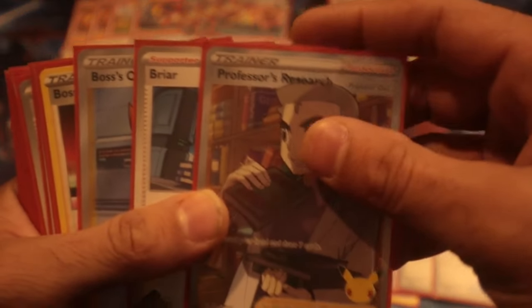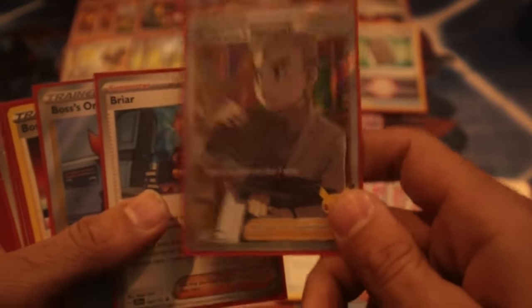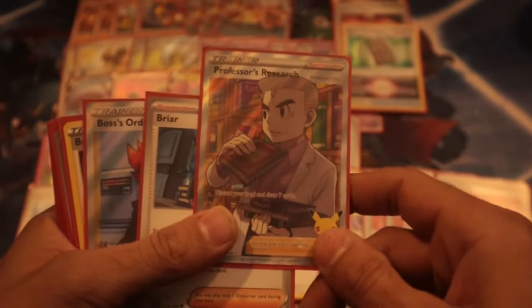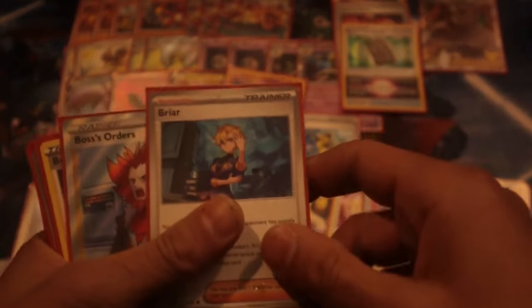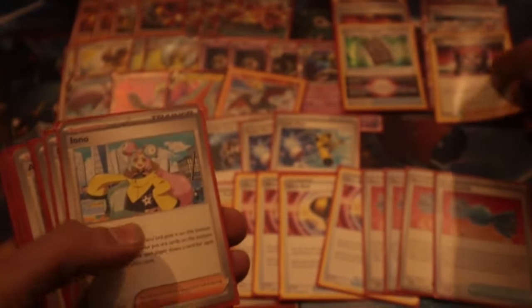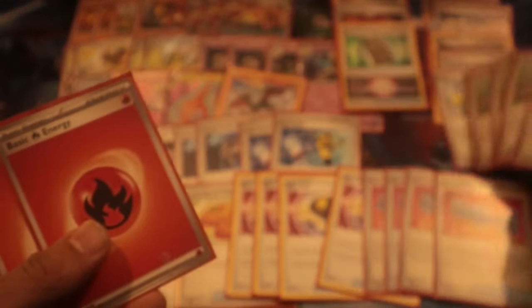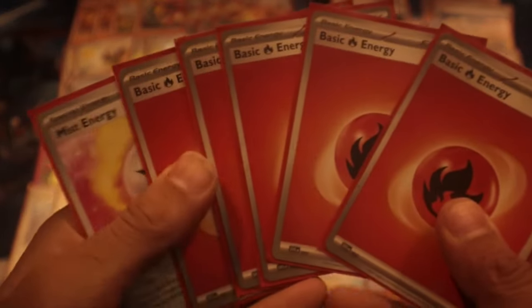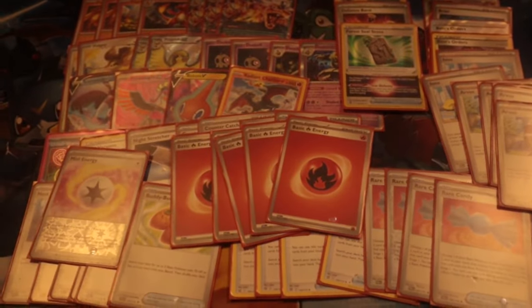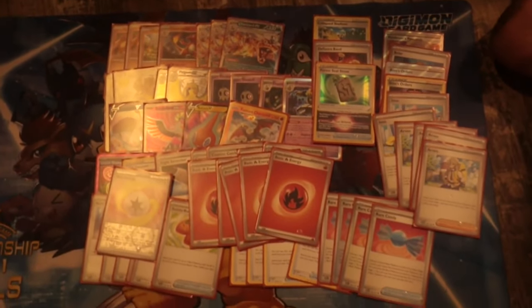Now for supporters: one Professor's Research — this could be a Thornton, we're gonna test it out and see if it's useful. One Briar. Two Boss's Orders — very strong. Two Boss plus two Counter Catcher is gonna be our combo today. Two Iono, one Unfair Stamp — really strong. Four Arven. And then we're gonna run one Mist Energy with five fire energy. That's it guys — let me know what you think about this deck and let's get into the matchups.